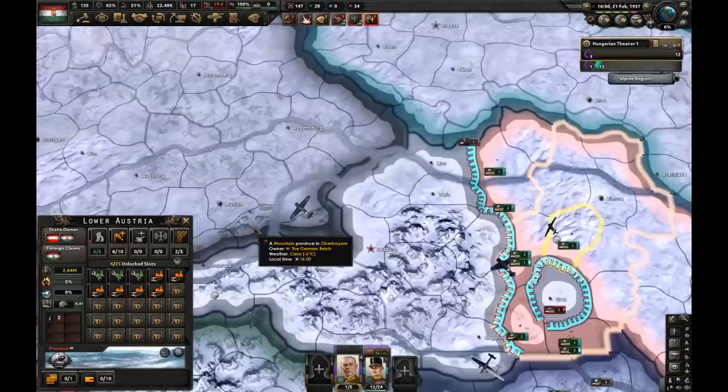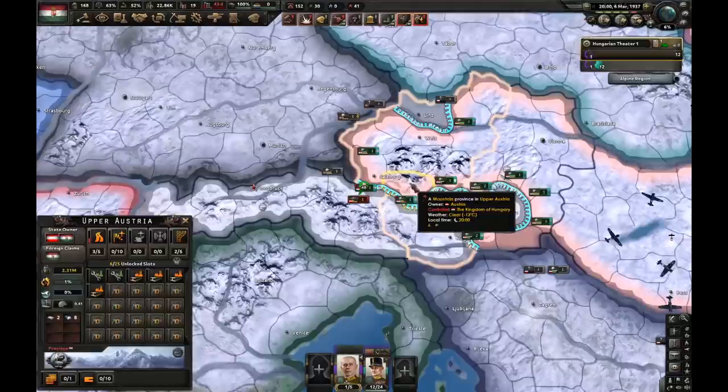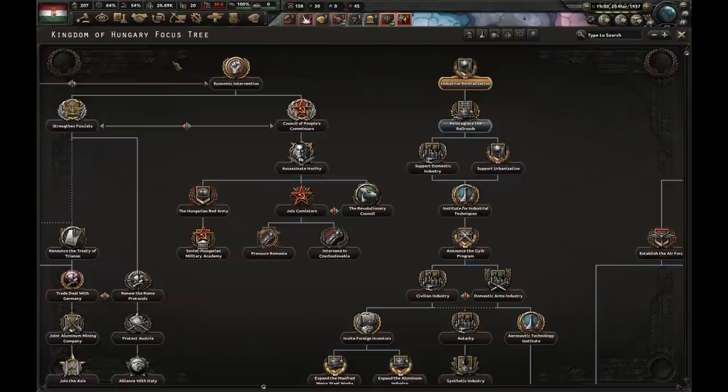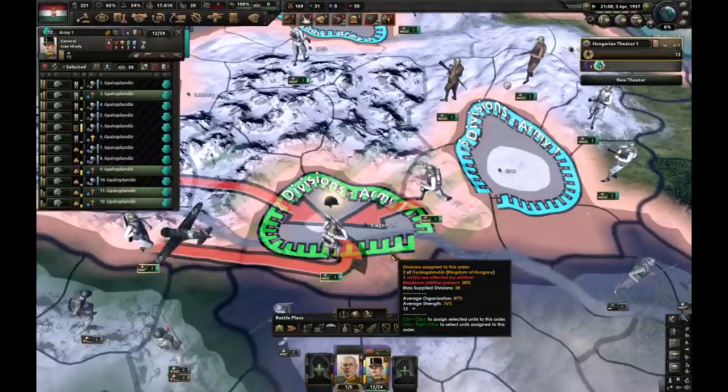I want to make sure I control Upper Austria and Lower Austria as well. I'll need Salzburg and Wels, and also Innsbruck. Innsbruck has fallen, which means I control this state, this state, and this state. Even though Austria hasn't capitulated, I can now do a restoration of Austria-Hungary. So let's do that. I must make sure I don't capitulate them. Their last division is destroyed. They got 73,000 casualties; we got 4,900.